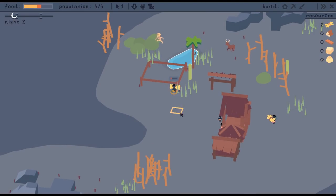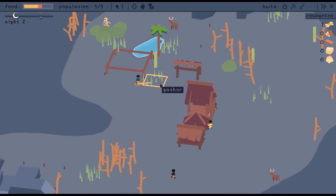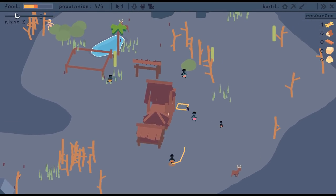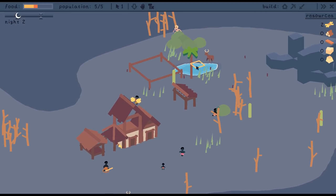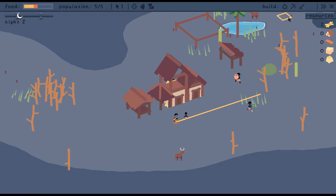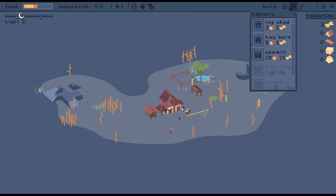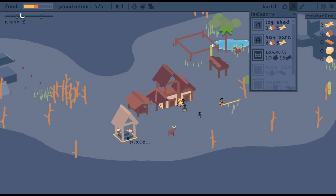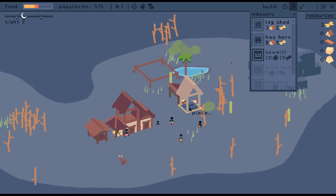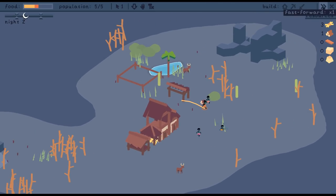Don't get too close to that guy. Archery is done — we can shoot things now, and we may do that very soon. Our next step is going to be getting the sawmill done, because that will allow us to make a windmill, which then allows us to turn all of our grain into bread. Hoping to fix the food problem.